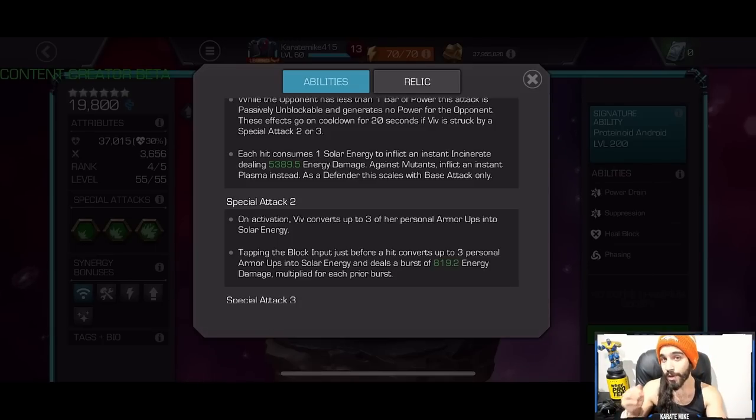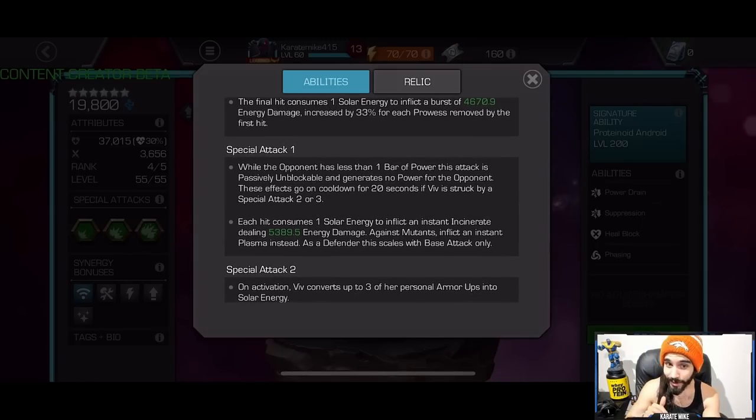You want to do that phase five-hit combo to consume one solar energy, place that dormant icon on the opponent, then repeat up to Special 2. Use your Special 2, tap block when time slows down, then get above one bar of power while the opponent is below one bar. While the opponent has less than one bar of power, the Special 1 is passively unblockable and generates no power for the opponent. You throw three Special 1s in a row — there's no cooldown unless you get hit by a Special 2 or 3. Each hit consumes one solar energy to inflict an instant incinerate dealing 5,000+ energy damage; against mutants you deal plasma instead.